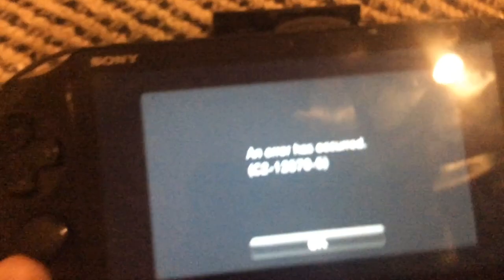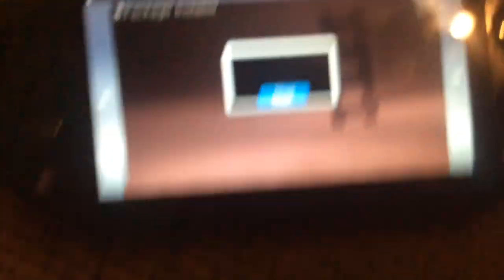And if you guys know the URI call for the IDU content downloader, I would love to include that in this, because then people with firmware 3.61 could actually download content. Because on 3.61 the package install will not work, because obviously you can't patch it to make it work. So yeah, we'll see.